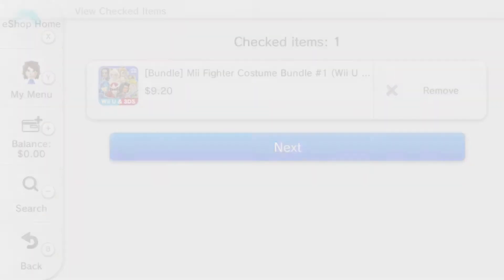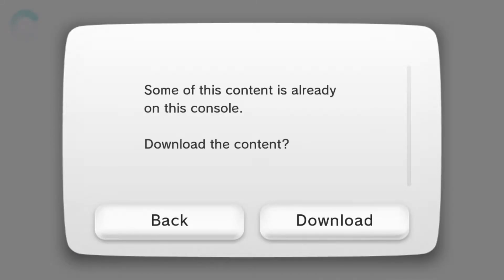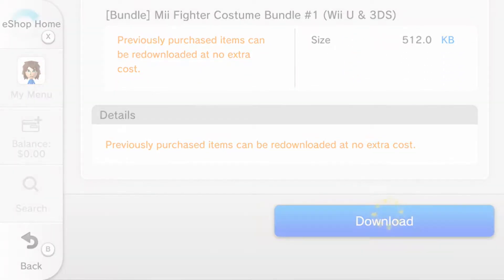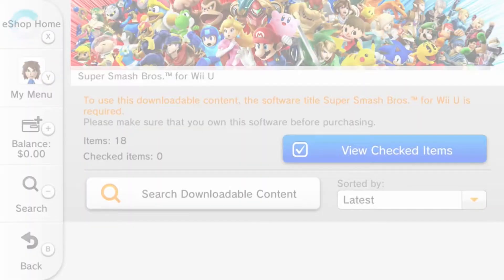View checked items, next. Some of this content is already on the console. I didn't think it had already downloaded. You guys do not even know how excited I am for Mewtwo, but I am — I'm very excited. Download will start automatically. Now we need to redeem the Mewtwo code, so we're going to go to the eShop home. I'm going to load up my emails and go to enter download code.